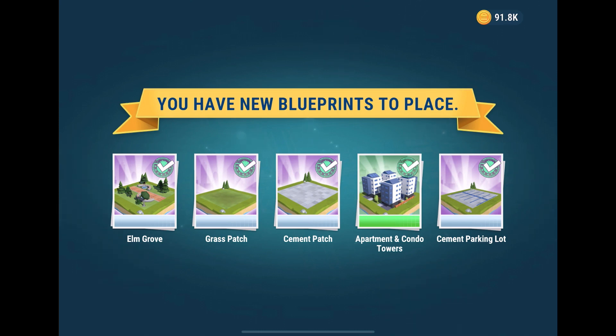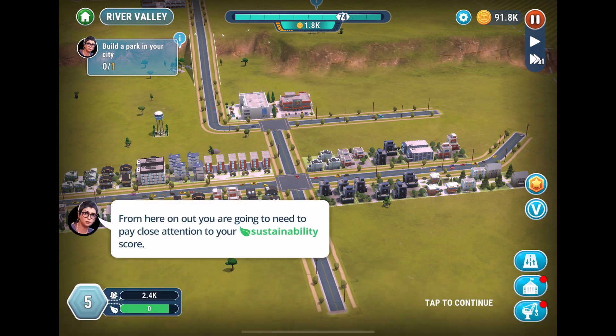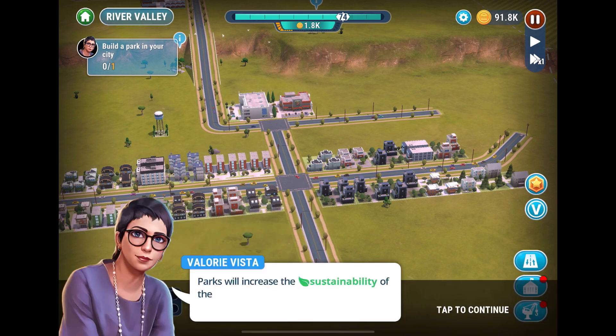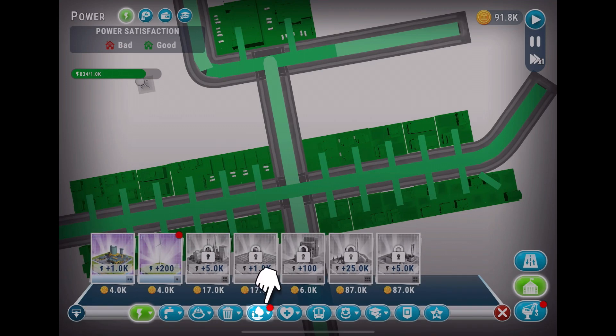We get new blueprints to place: an elm grove, grass patch, cement patch, apartment condos, apartment and condo towers, and a cement parking lot. Then someone new appears — 'Hello, I'm Valerie Vista, I'm in charge of the city's sustainability.' From here on out we need to pay close attention to the sustainability score, currently at zero. Parks will increase it, as will green power buildings.